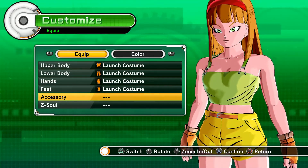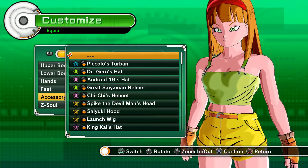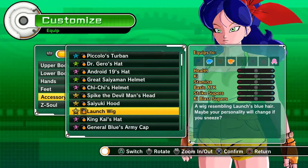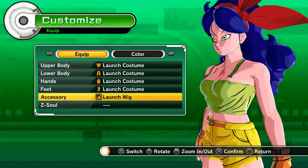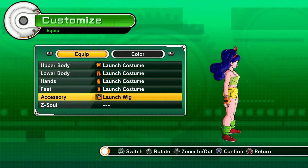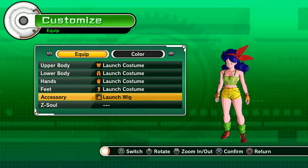I also have something that I bought in the accessory store — it costs 800K. So it's the launch week; if you want it, you have to go to the store and buy it. It's going to look pretty awesome. It's your choice — it doesn't give you any stats to your character.